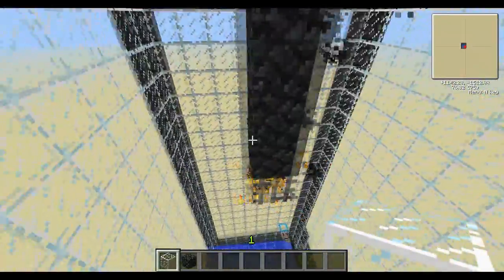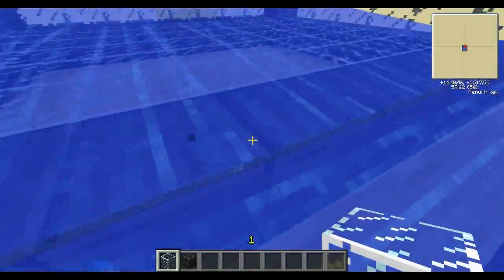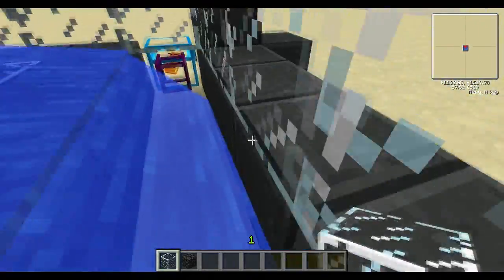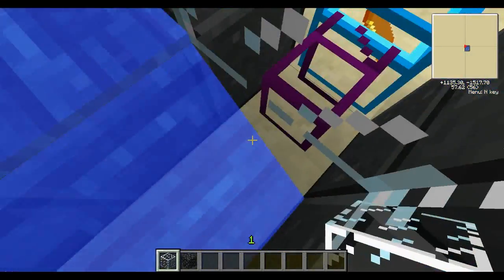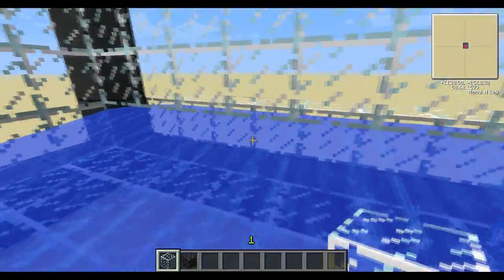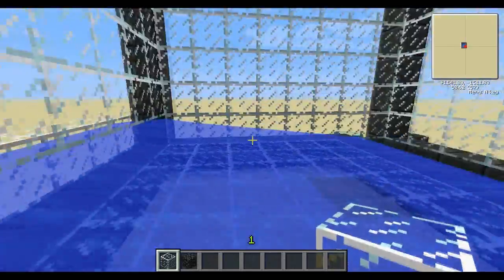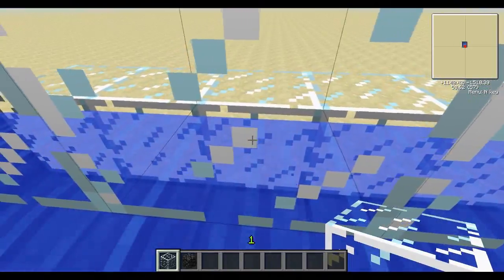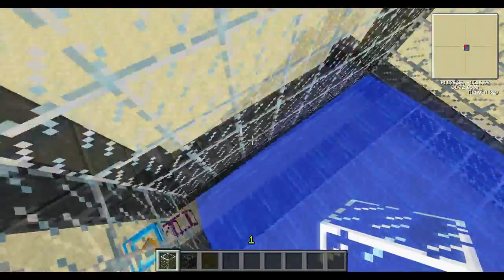They will all fall down 16 blocks to here, fall in the water, and get killed quickly going down into this central part. This water stream collects all the items into an obsidian pipe going into a chest. An important thing about this water stream: make sure the water sources are one block back away from the actual falling area, otherwise some blaze can get stuck inside the water source blocks and their items get stuck there when they die, wasting some items.